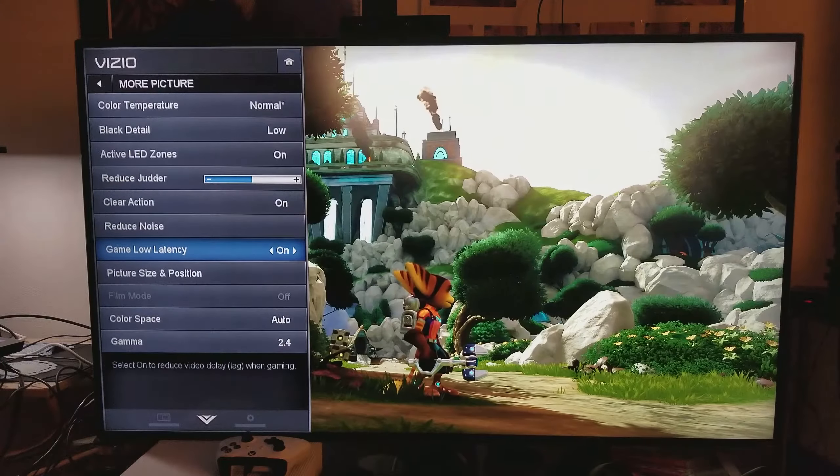I want to check different viewing angles on this TV to see how well it looks and whether there's any backlight bleed. From this angle — no backlight bleed, looks pretty good. Moving it even further — looks perfect, no backlight bleed, excellent uniformity, buttery smooth. On a Samsung KS8000 with edge-lit, you would see some backlight bleed from top to bottom, a little here and there.